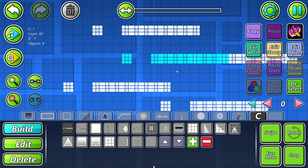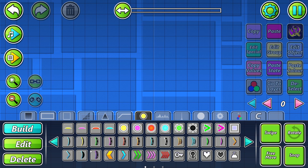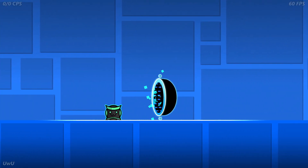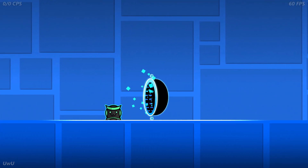Pretty simple stuff. However, if the currently selected object is a teleportation portal, it will instead say "smooth ease", which makes the camera slowly pan to the exit portal instead of snapping to it instantly.